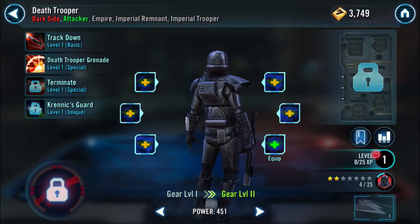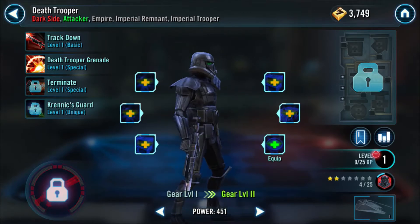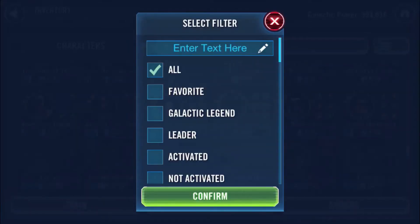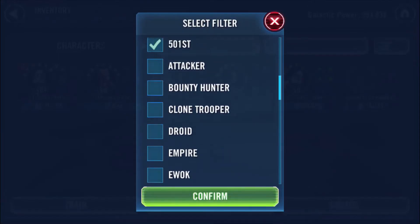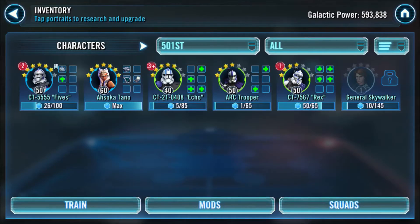Today I'm going to be discussing the 501st Legion team. For those who don't know about Star Wars, back in the Clone Wars before Darth Vader, there were clones similar to Stormtroopers. Because there were so many clones, they were divided into legions and each Jedi got a legion. Obi-Wan Kenobi got the 212th Legion — there's a 212th Legion clone in Star Wars Galaxy of Heroes called Commander Cody — but that's not what we're doing today.